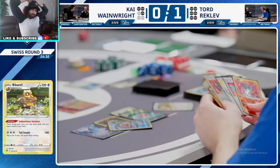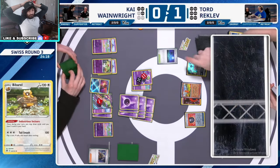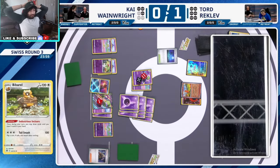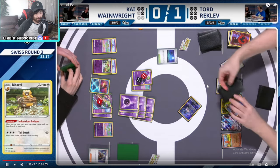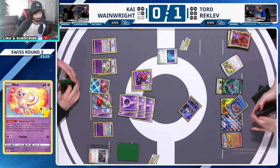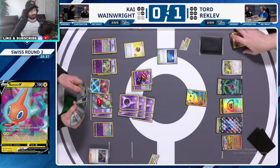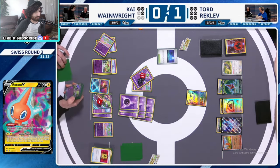He needs Mawile and he needs that energy. He's using Heavy Ball — finds a Mew. This is about to happen guys, it's gonna be crazy. Watch this — he's gonna lock in the opponent. Kai is literally in a completely winning position right now. He gets the Mew down, retreats, gets the Ultra Ball, and there's the Mawile in his hand. We're gonna put the energy on to the Lumineon and then pass. Now you don't know what the energy is there for, but you're gonna see. Kai doesn't really get to do anything except attack because he already has all the energies on his Gardevoir, unless he Turos the Gardevoir out.